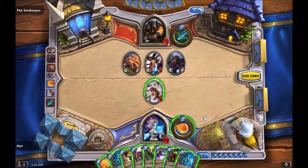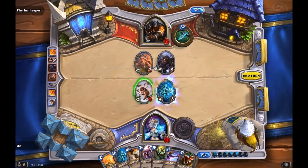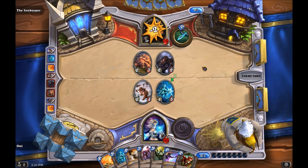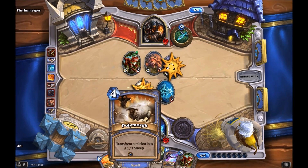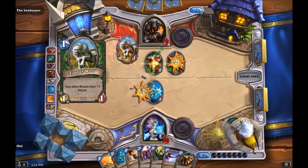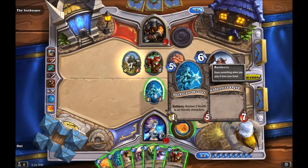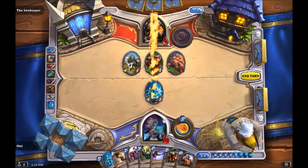At this point we have him pretty close to where we can take him out with one Fireball. So instead of trying to keep the board clear, I just want to keep as many of my minions on the board as I can and continue applying pressure. If my Dark Scale Healer survives, next turn we can attack him and then do the remaining 6 damage with Fireball. And that looks to be the case — there you go, finish it up for an easy win. Hunter unlocked!